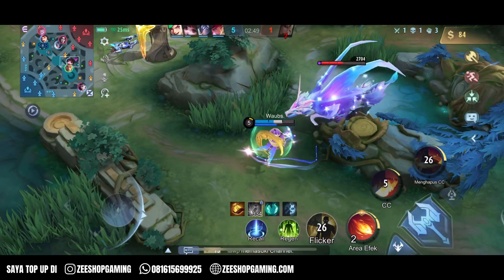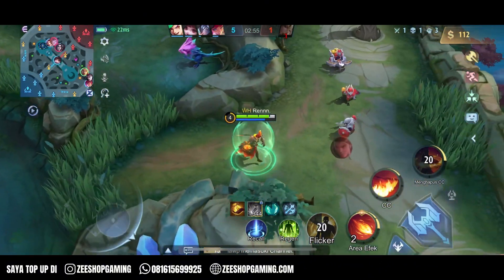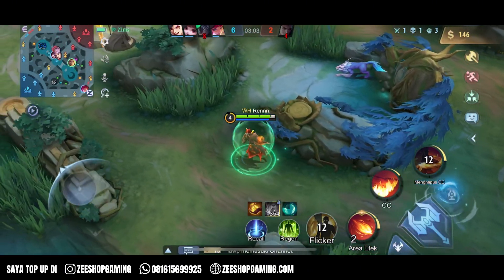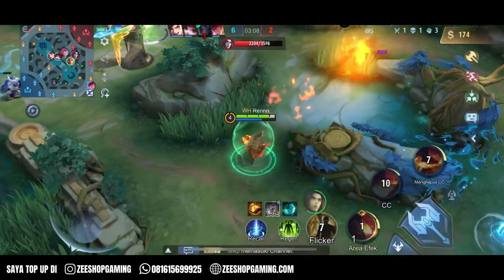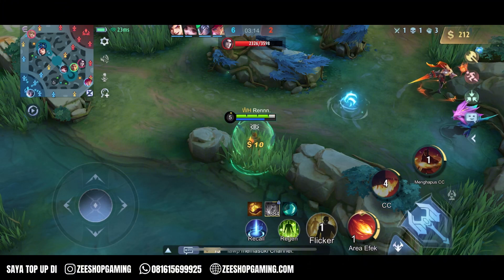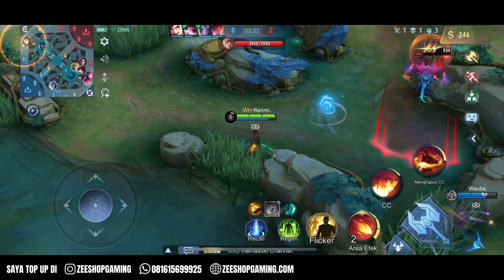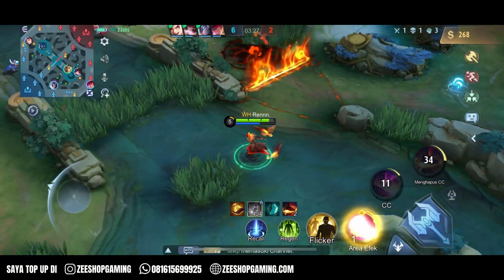Bahkan kayaknya bisa juga sih Valir hyper ya, tapi belum pernah lihat. Valir bisa aja jadi hyper karena skill 1 dia no cooldown kalau kenain ke monster jungle. Apalagi ke turtle dan lord, itu sama aja kayak no cooldown, dapet 1 stack. Kenapa ya ulti Valir ini nggak bisa reset stack skill 1 dan skill 2 cooldown kayak Lilia?